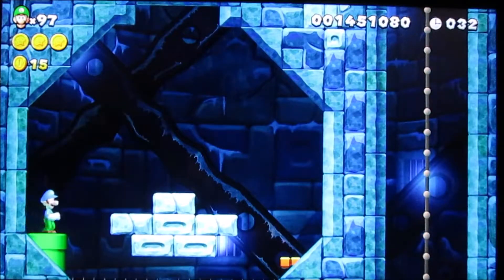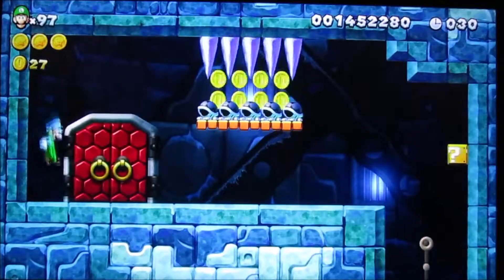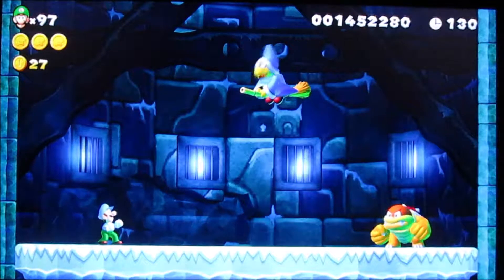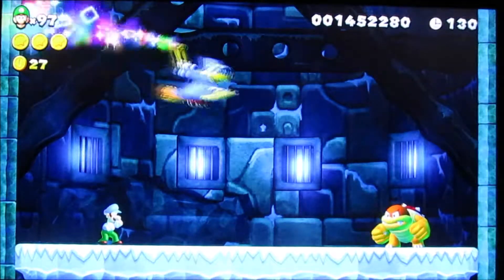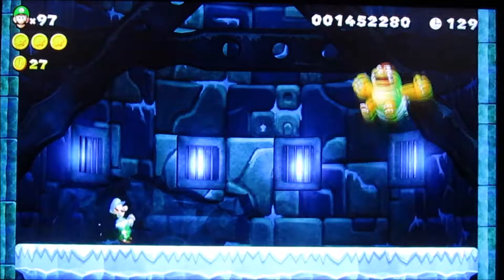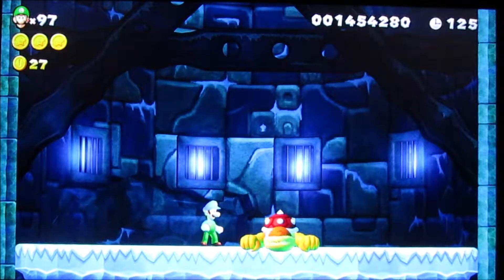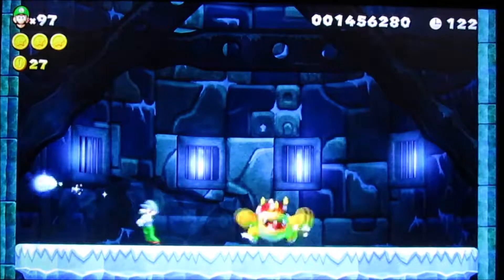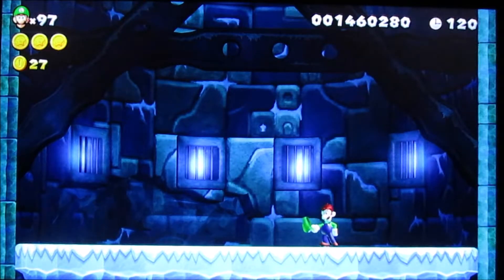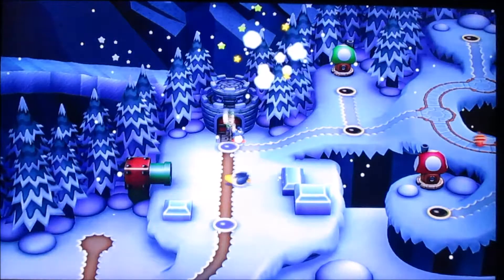Don't do what I did and actually ride the platform up. You just want to wall kick into the hidden wall, and that's how you get the third star coin. In that question block I think you can get a fire flower, but I didn't really want to get it so I just didn't bother. This is just landing a few hits on him. Don't get hit like I did. That's the end of that level.